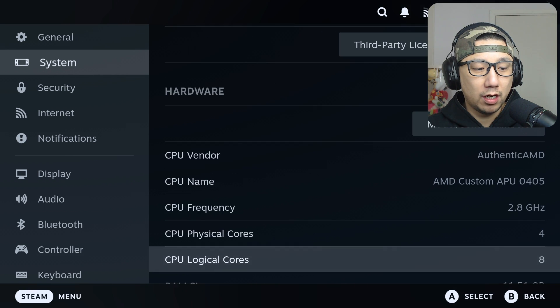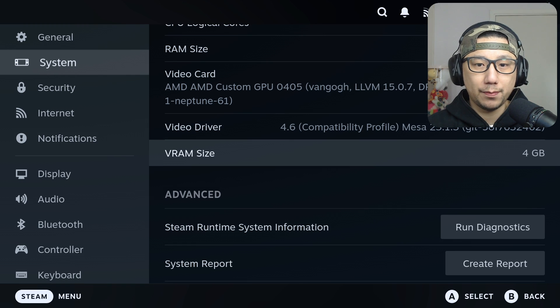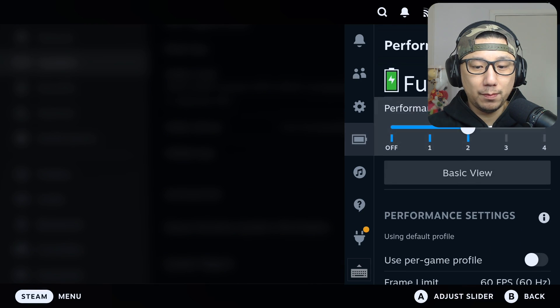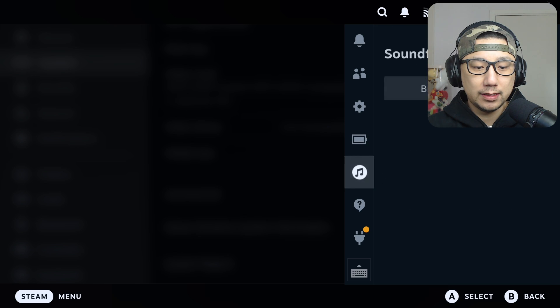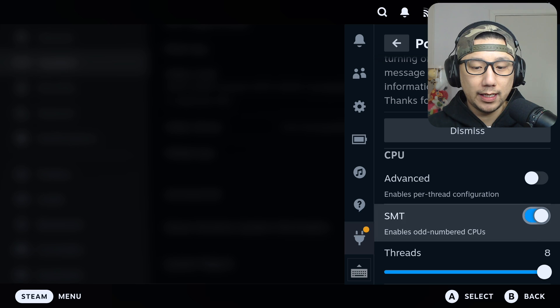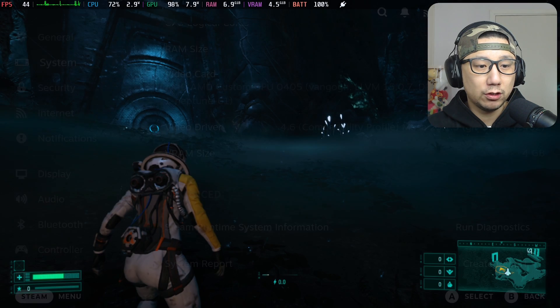I've got CryoUtilities on recommended settings and VRAM size set to four gigabytes. On my Steam Deck performance tab, I've just disabled the frame limit and that's it. And Power Tools: I've just got SMT enabled, eight threads, governor set to performance. That's all my settings.